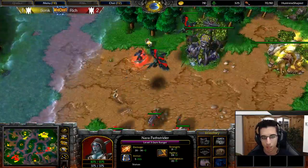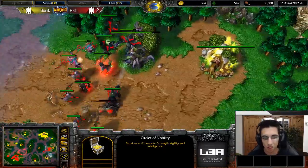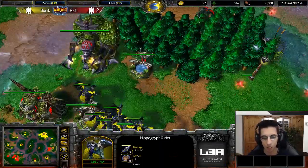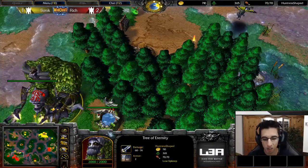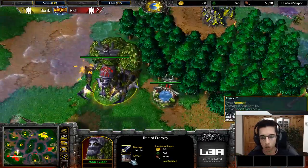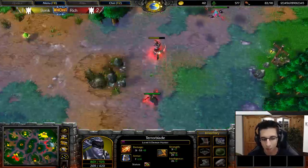He didn't collect those items — just giving items to the opponent. But he already got 1.6k gold out of this expo. This expo is going to come up quite soon as well. What is Rich going to do? His whole base is dying — the Ancient of War is already gone, the Ancient Protector is gone. The Tree of Eternity is rooted in because if it's uprooted it only has two armor with heavy armor instead of fortified, so it's much easier to kill.